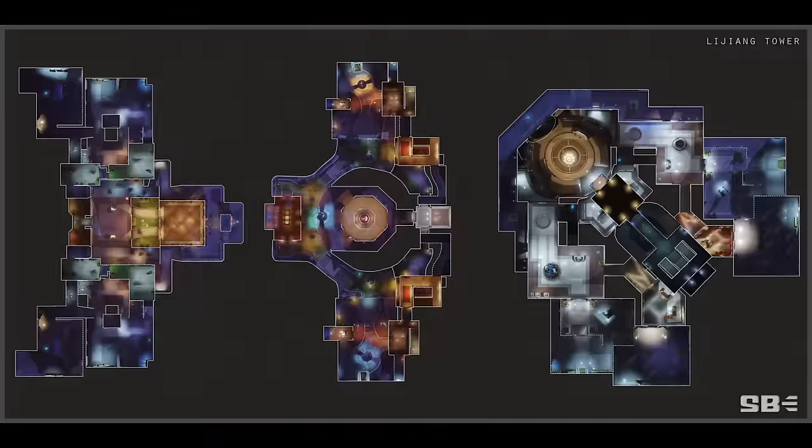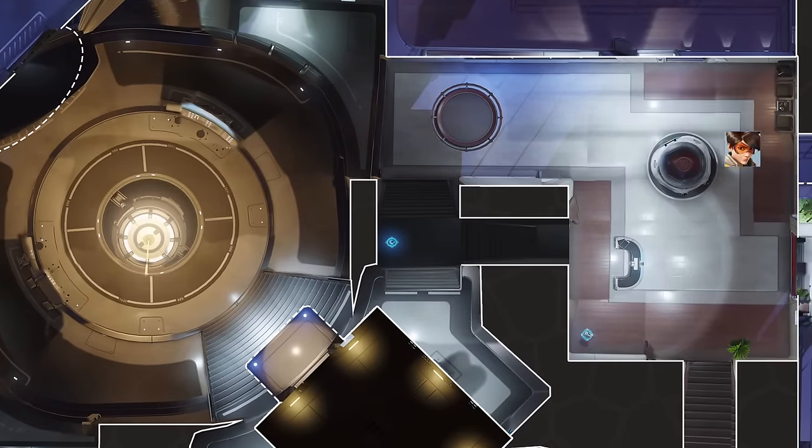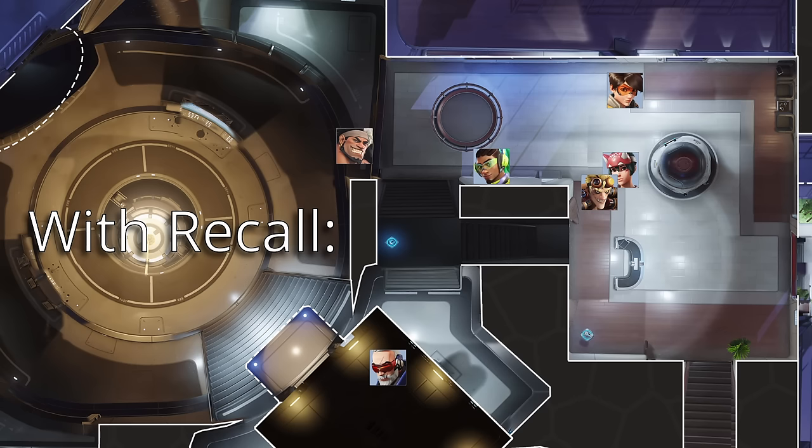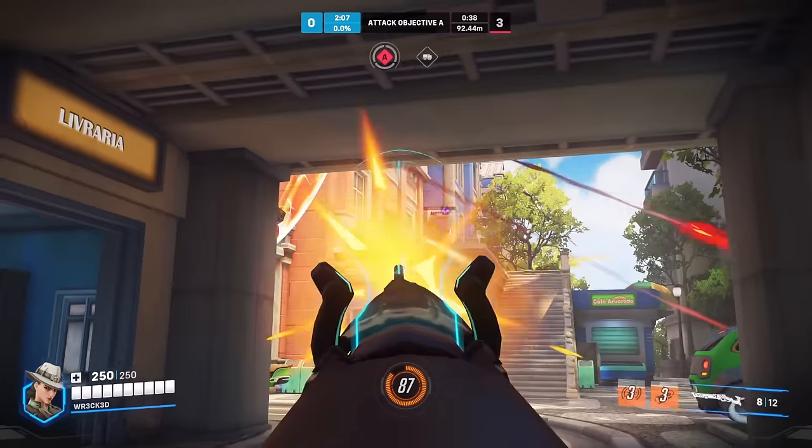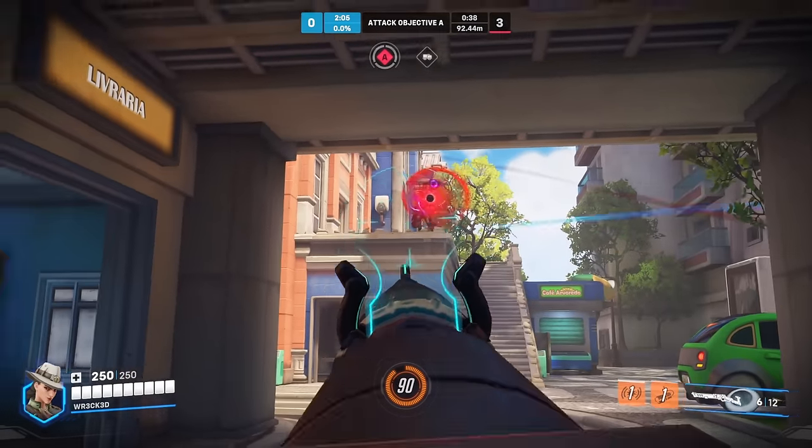As Tracer on Legion Control Center with Lucio at 20 HP in the middle of the enemy team, and Kiriko having just used suzu on the tank and teleported back to Junkrat with no cooldowns — if you have Recall, you can safely blink past the Kiriko and finish the Lucio knowing you'll have Recall to escape if things go south. However, if you don't have Recall, it would be more reliable to distract the Kiriko and Junkrat, leaving your team in a 4v3 while the enemy tank is only receiving healing from Lucio. These are the sort of things you want to think about while flanking.